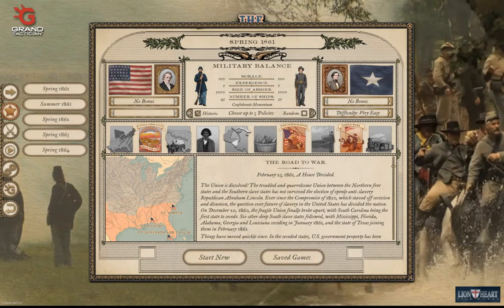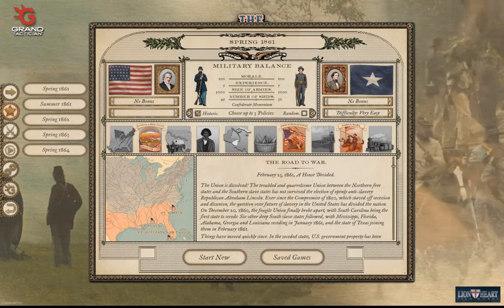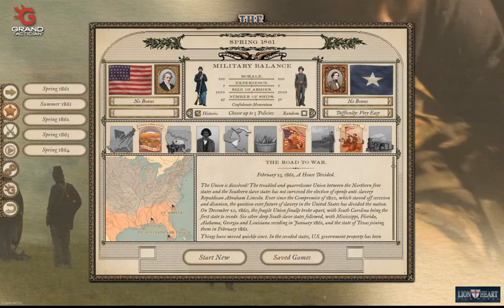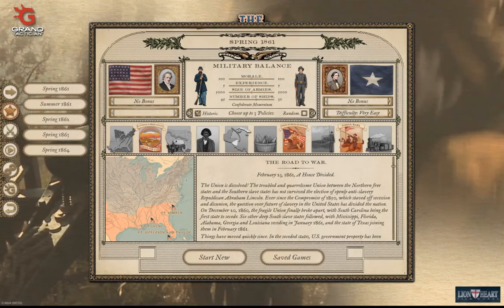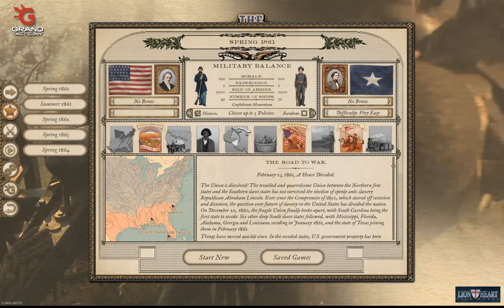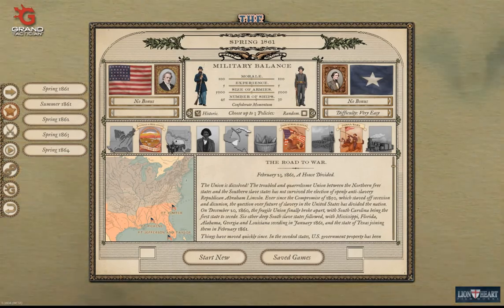Hello everybody. Some of you might be wondering what policies are actually available in game. This is not going to be a policy tutorial per se, but just a quick and general overview of what policies are available for specifically the union side.